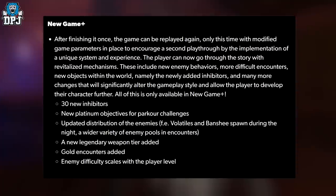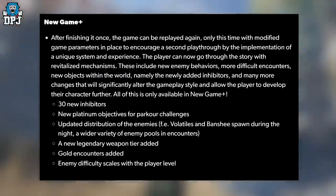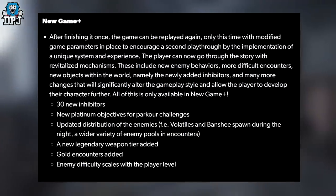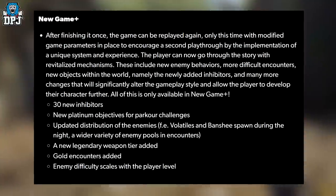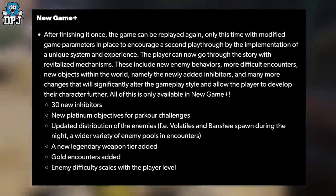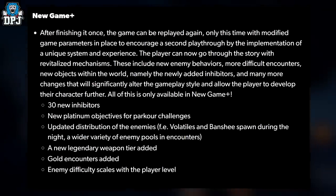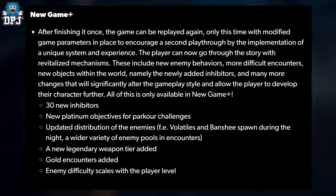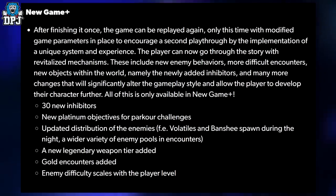All of this is only available in New Game Plus. We get 30+ new inhibitors, new platinum objectives for parkour challenges, updated distribution of enemies — basically volatiles and branches spawned during the night — a wider variety of enemy pools in encounters, a new legendary weapon tier, gold encounters added, and enemy difficulty scaling with the player. Sounds pretty cool — I may just jump back on.